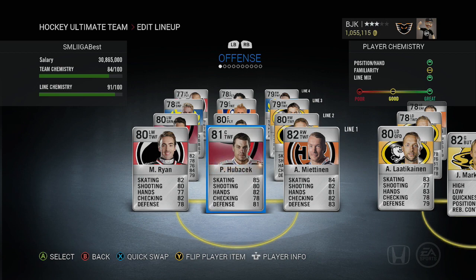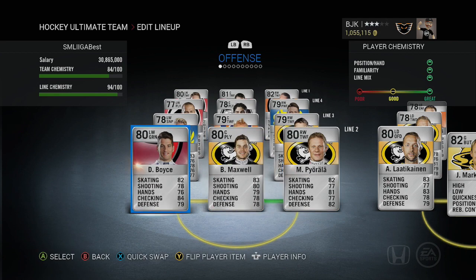I wasn't really impressed by this team overall. Other than the first line, Hubacek and Mietanen are really all you have to look forward to. Hubacek is a fast skater but kind of average overall, while Mietanen is a more well-balanced two-way forward and is without a doubt the best player on this SM Liiga team.